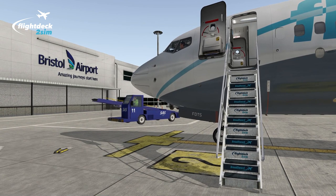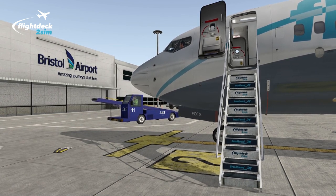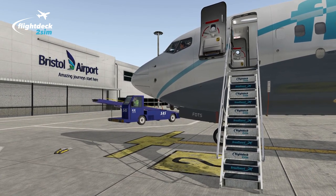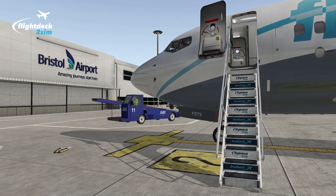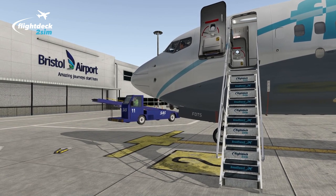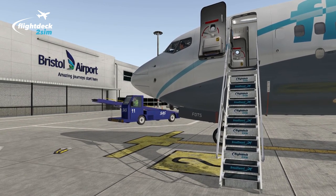Hi guys and welcome to another Flight Deck 2 Sim tutorial. In today's video we'll be performing a No Engine Bleed takeoff. To make this as realistic as possible, we'll look at an operational example where, for performance reasons, we must perform a No Engine Bleed departure. We'll discuss the procedure, push back and configure the aircraft accordingly, depart with No Engine Bleed, and then carefully configure the aircraft back to normal operation as part of the after takeoff checklist. So without further ado, let's jump on board.